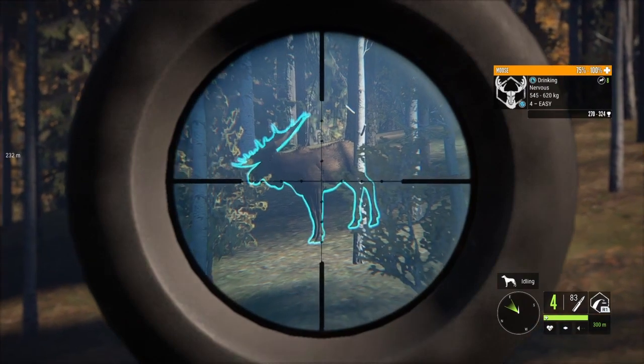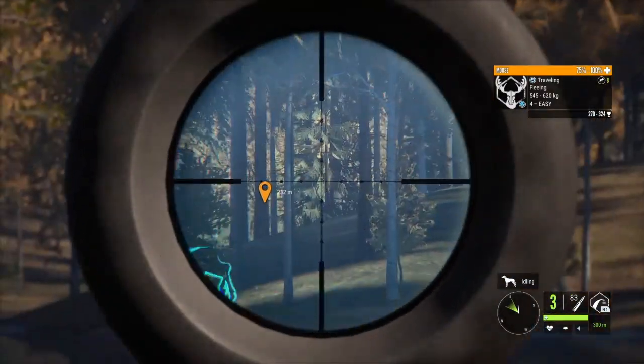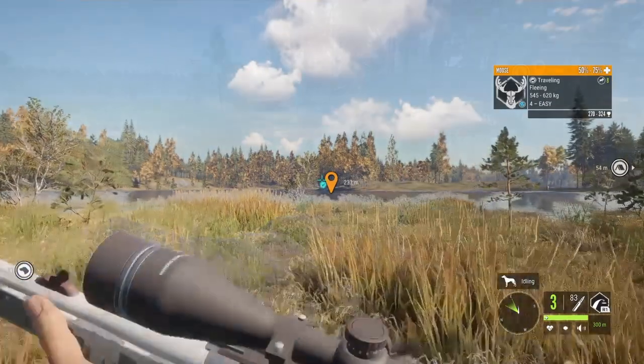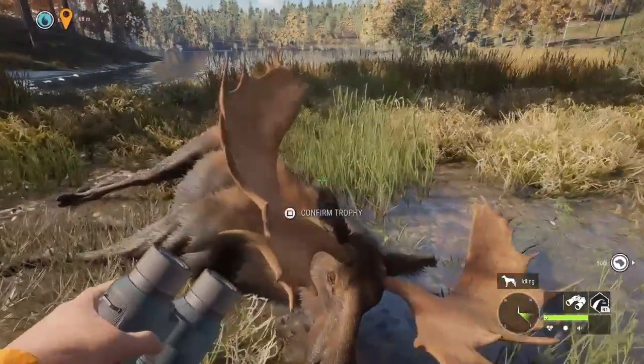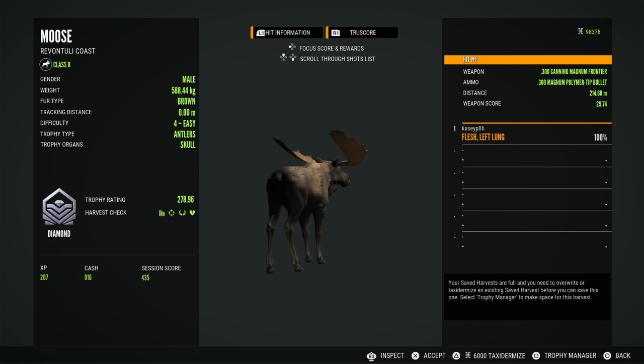Up next we have a level 4 diamond moose off of Revontuli, and this guy is probably the most exciting thing that's happened to me in a while. My great one number two grind is going super slow — way worse than the first one. I'm over 2,000 kills in and no great one, but we did manage to find this diamond.